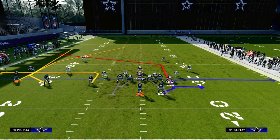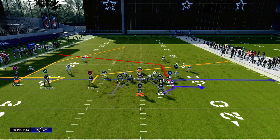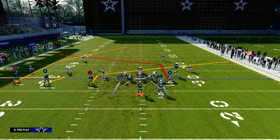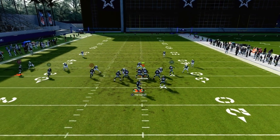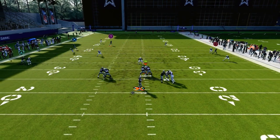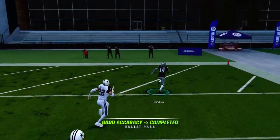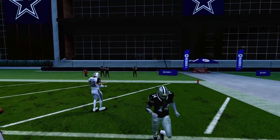We're going to put the tight end on a tight end press post, then we're going to zig the middle trips receiver, slant the inside trips receiver, and block our running back. Against a double Mabel Cover 2 style defense, the deep half is going to get pulled by the slant, and this absolutely destroys Cover 2 for a one-play score.